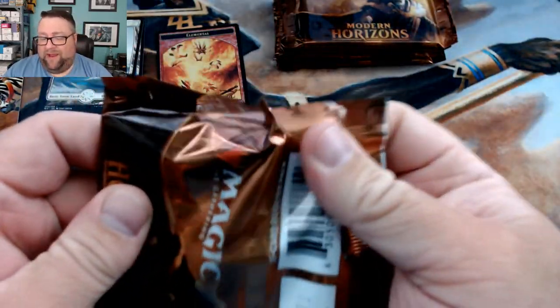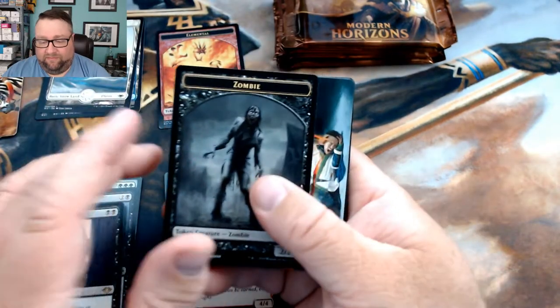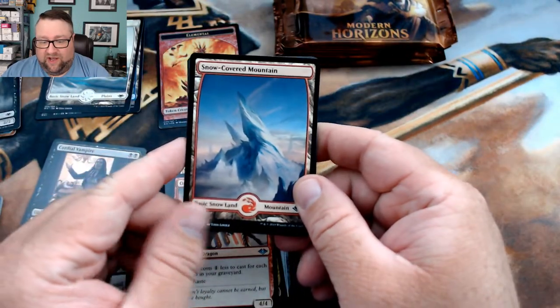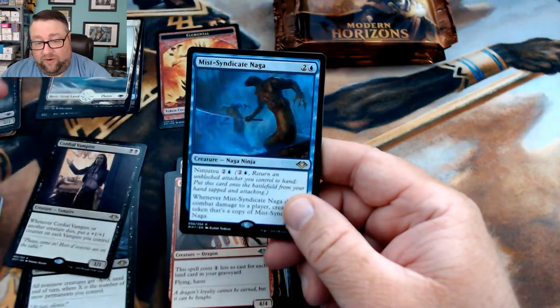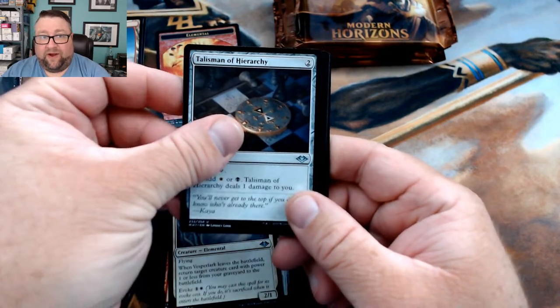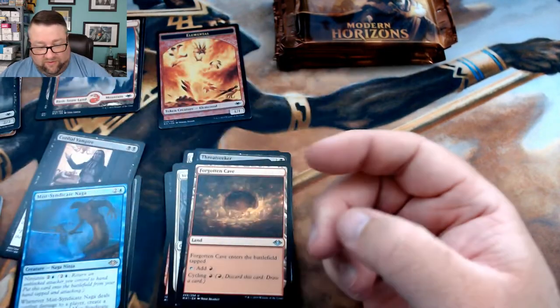I am not playing in the main event at Magic Fest. I love magic in all its forms, but limited is where it's at for me, so I'm doing the Limited Fanatic package and just going to play the hell out of some limited — it's going to be great. We got a snow-covered mountain, Mist Syndicate Naga, Vesper Lark, Talisman of Hierarchy, and a Forgotten Cave.